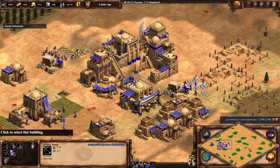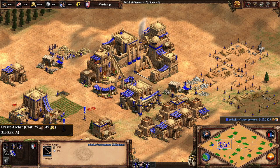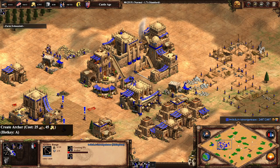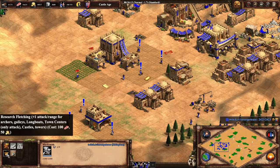Different units can be created in different buildings. For example, in the Archery Range you can create Archers, Skirmishers, and Cavalry Archers. These units can be upgraded once you reach the appropriate age. In the Castle Age, Archers can be upgraded to Crossbowmen, but in the Feudal Age you can only make Archers. In the Imperial Age, you can upgrade to Arbalest in the Archery Range, if you already have the Crossbowmen upgrade. You also get technologies in the Blacksmith — for example, Fletching gives one more range and attack for all Archery units.